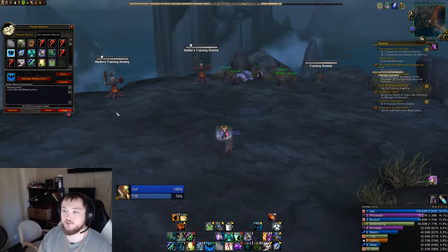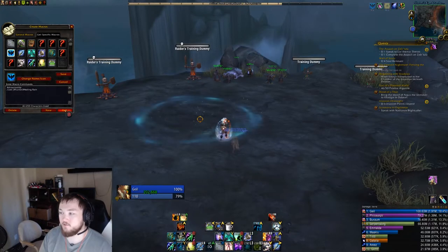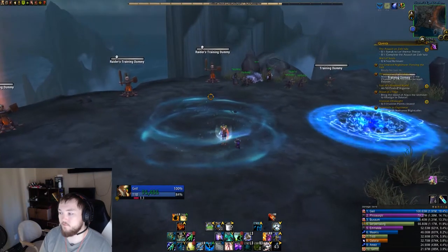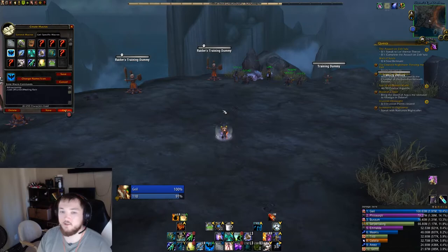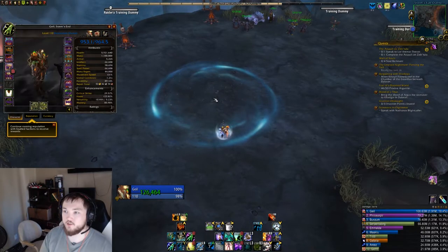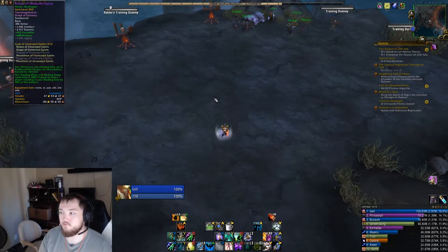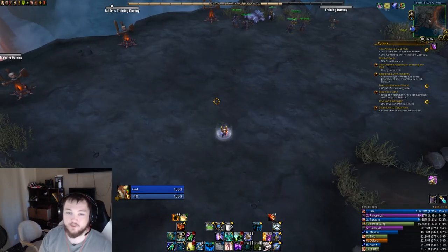Basically the macro casts Healing Rain at cursor. Where you see the crosshair, it's going to cast Healing Rain there. If I want to throw my cursor way out, I can cast my Lightning Surge Totem there. That was one of the biggest benefits to getting the Ghost Cursor back — because now, if I'm in a dungeon or a raid and I'm healing, I can say this person needs to be healed and throw my Healing Rain down on them. With my Tier 21, Healing Wave and Healing Surge have a 100% chance to heal a player standing in Healing Rain for 40% of the amount, so that's basically an extra 40% healing on targets in my Healing Rain.